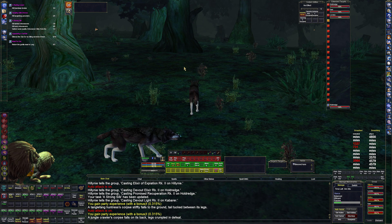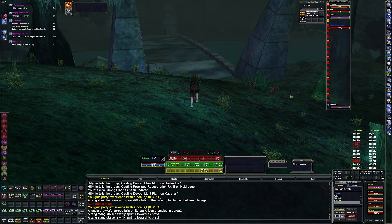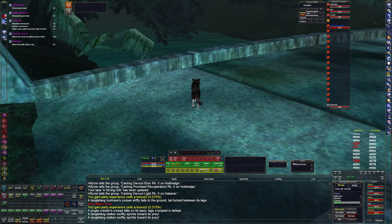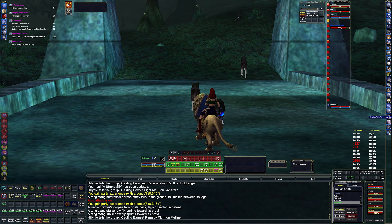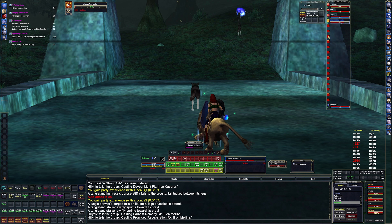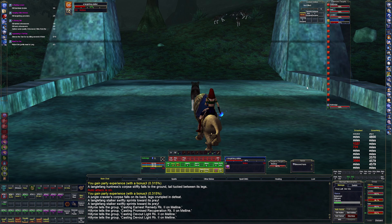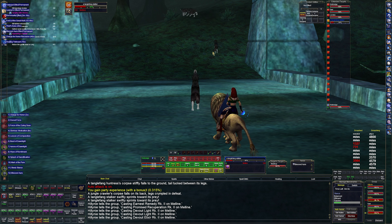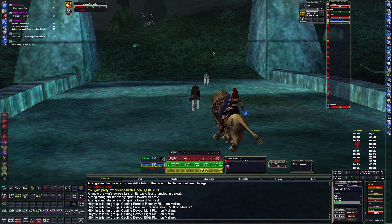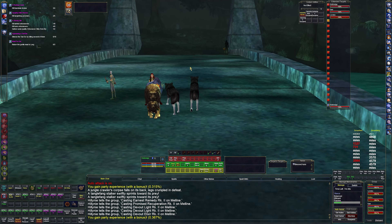We need to re-log her. Let's go up here and just pull whatever follows us. Let's just go over to the bridge and camp out. Fix that before we go any further. We want a Toxic — The Huntress is a placeholder for the named Whitepaw, I believe. I'm going to camp her out real quick. I'll just let them kill that on their own. Give me a second — I'm going to re-log the Druid and see if I can fix her. We're back in, let's go see if she works.